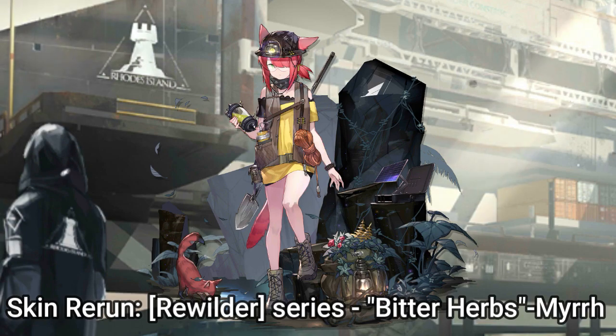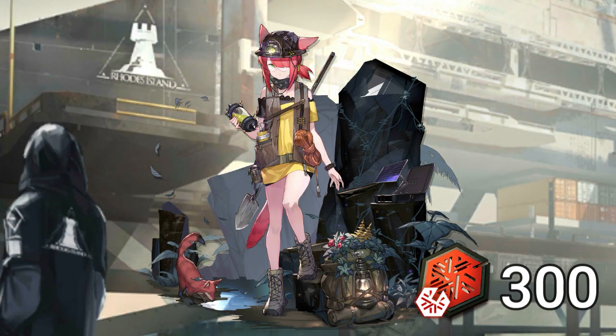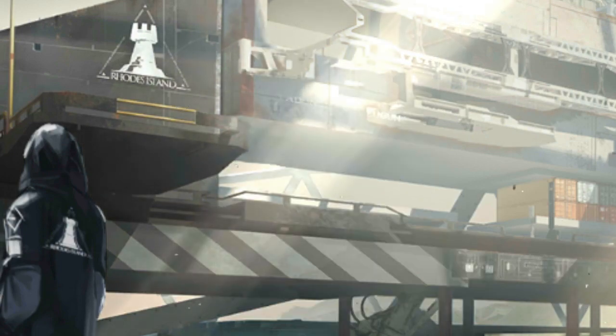Next, Mir's skin will also be rerun in the CC permanent shop. Her skin will cost 300 CC coins as well. So if you missed out on getting her skin the first time, you can get her skin now in the shop.